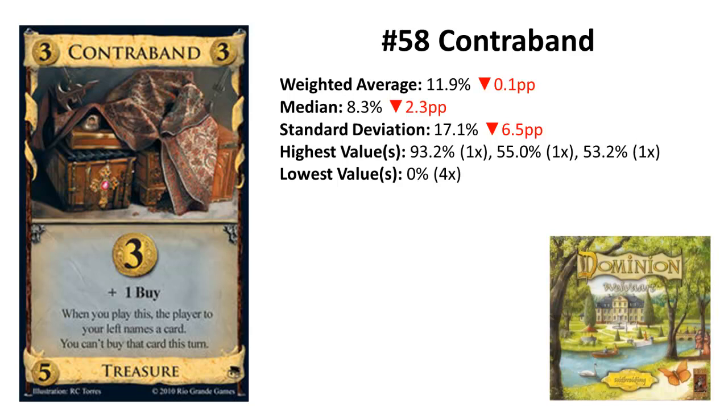Rank 58 is Contraband from Prosperity. Contraband has nearly the same amount of points but dropped one rank. You might notice the really high deviation for a low-ranked card, which is not really explainable to me — it has one really high outlier above 90% and some votes around 50%, which led to this deviation. Still, it's a bad card which got four last-place ranks. In the unweighted ranking it would be one rank higher, on its old rank — the third treasure card in a row on this list.